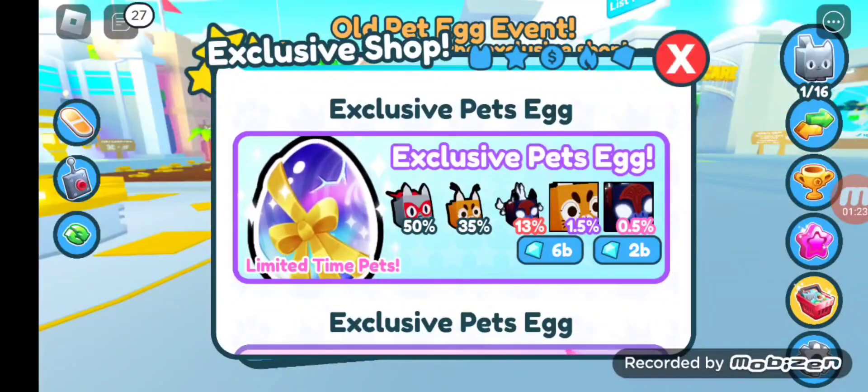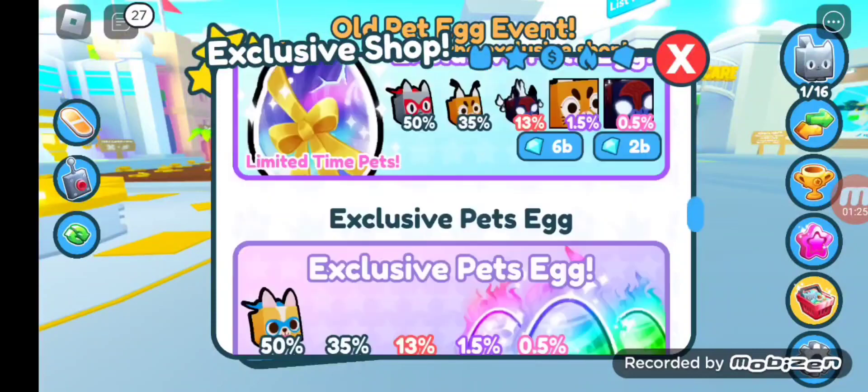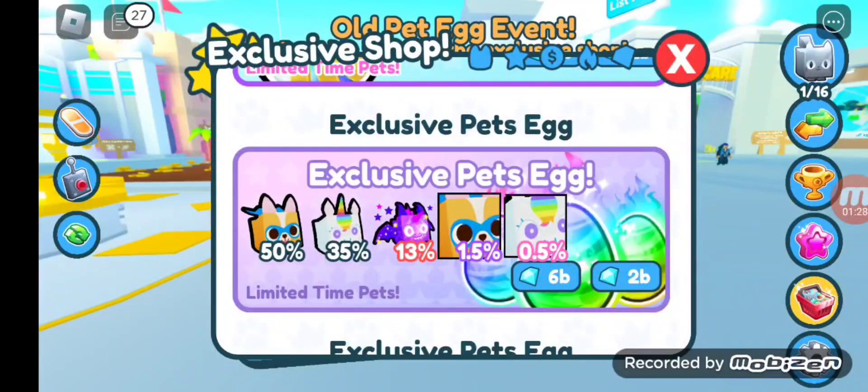The exclusive pets egg features Super Cat, Floppa, Sliminer, Huge Floppa, and Huge Sliminer. The exclusive pets egg also features Super Korgie, Wable Unicorn, Starfleet, Dragon, Huge Super Korgie, and Huge Wable Unicorn.